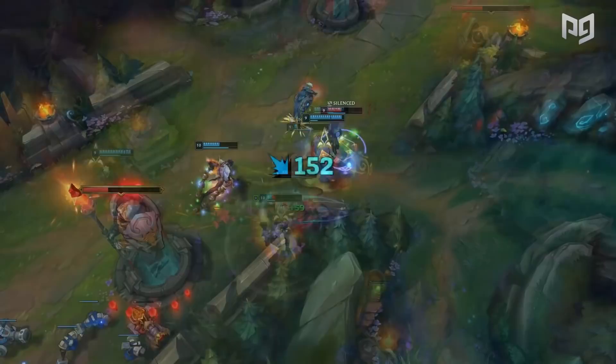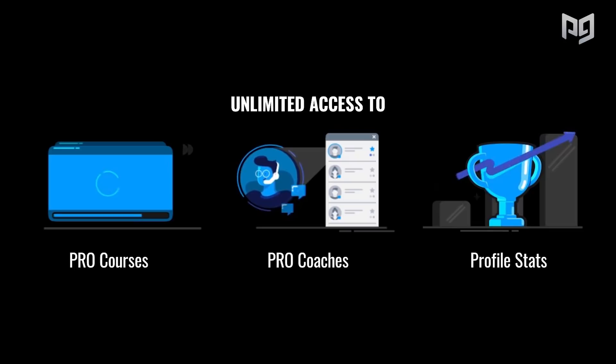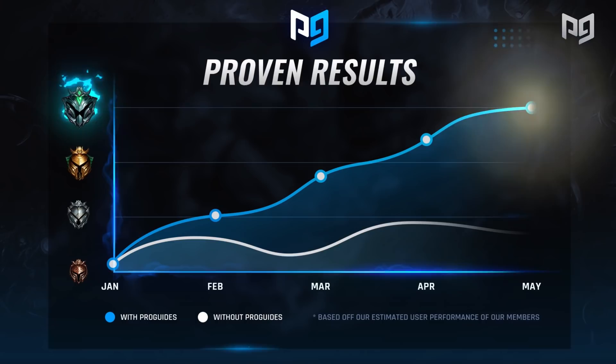Before we get started, visit ProGuys.com if you want to see huge improvements to your rank right now. With their ProPass, you get exclusive Pro courses, and ProGuys has a feature called Instapro, which provides instant, 24/7 on-demand coaching from the best of the best. Over 100,000 gamers have used Instapro and ranked up significantly, so don't miss out on this opportunity and rank up now using the link below.